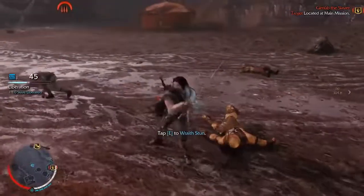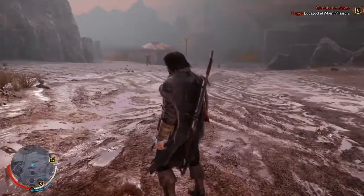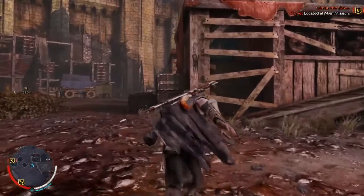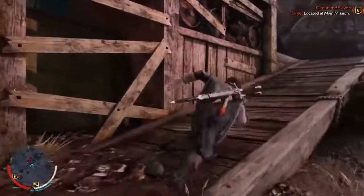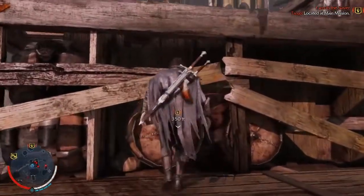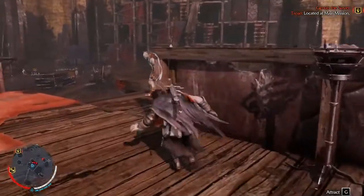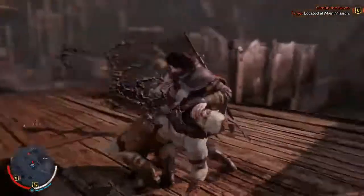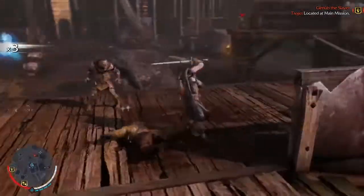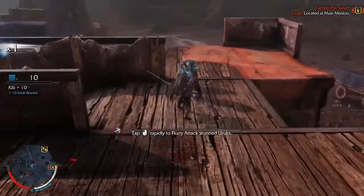E to Wraith Stun. I'm going to test that out on something that's not a boss. I heard some guys talking about eating porridge up here, and now all of a sudden I'm getting orders to pack more supplies. Probably just getting reassigned... Can you jump up stuff? Whoa, cool. Oh, that's awesome.